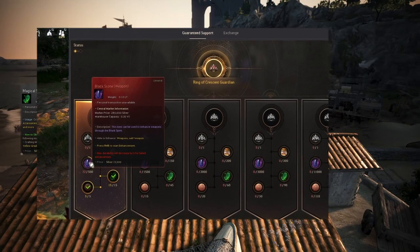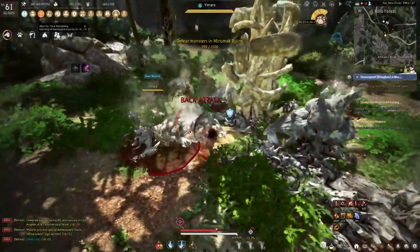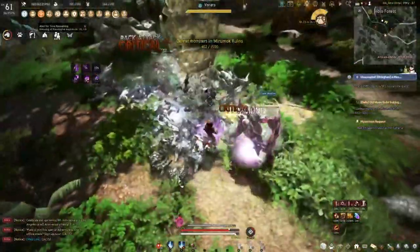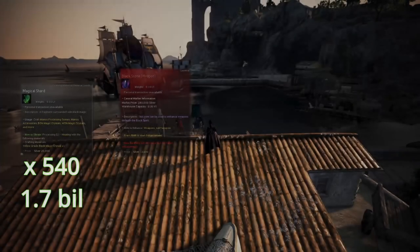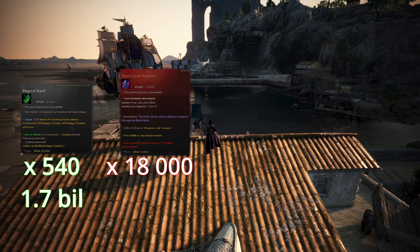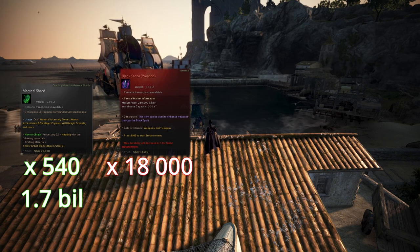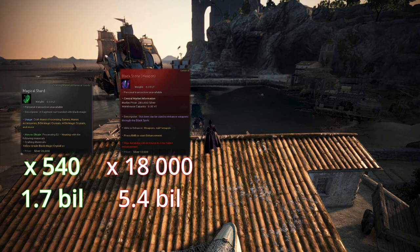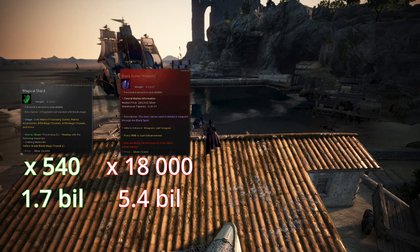Next up is weapon black stones. You get these by grinding. You can technically grind sharp crystal shards for them, but that is not cost effective. Just make a huge mountain of them in your storage. The size of your piled black stones should count 18,000 in total. If you get them at the highest price on the marketplace, you will total somewhere around 5.4 billion at 300,000 per piece, again at the time of writing this.